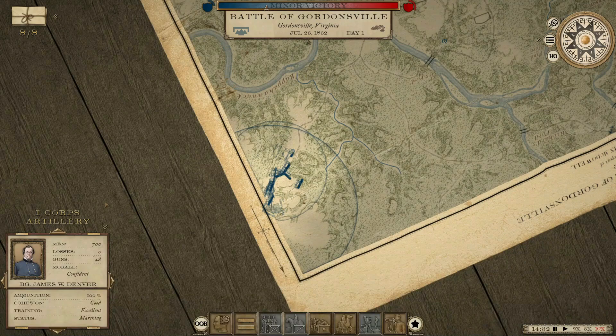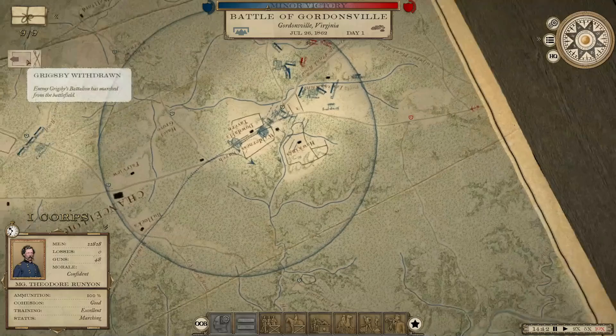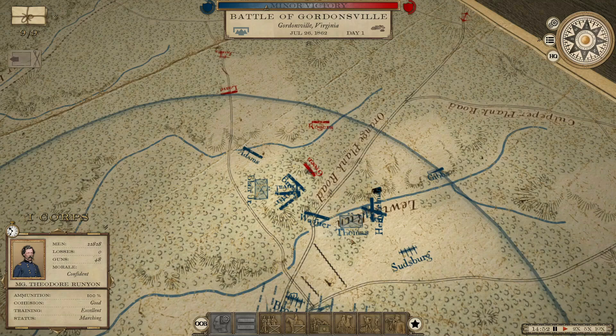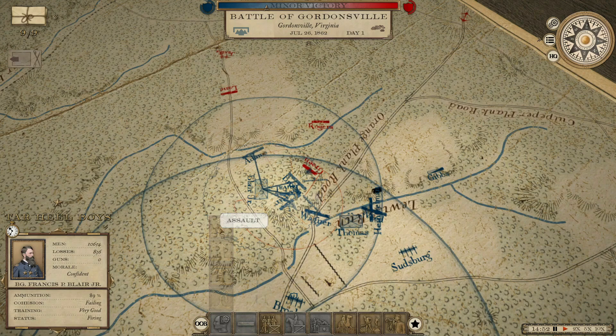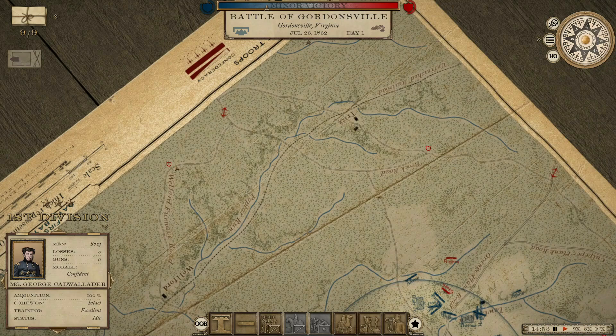Let's bring up the whole first corps, start sending them all in this direction for now. He's starting to withdraw. They were coming down this way — so they came in from right here. I don't remember seeing that one before, but that was the other entry point, and that's the one that they're using. We're going to put Blair on a defensive line there. We're going to bring Cadwallader around and send him up there for now.